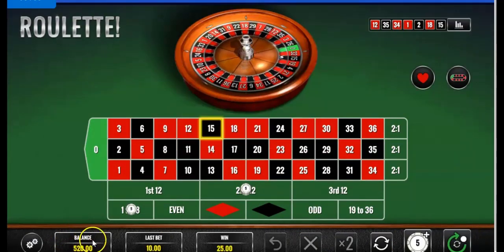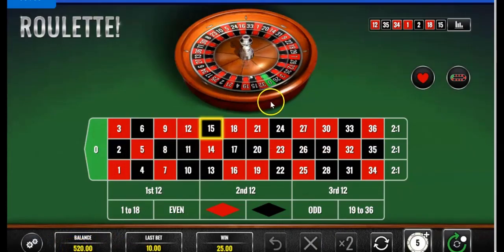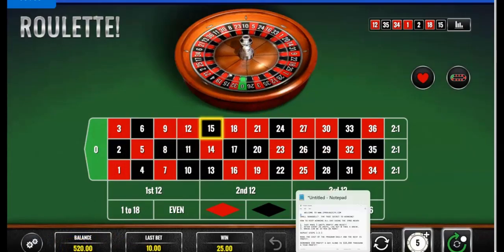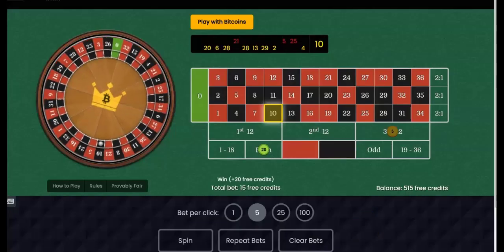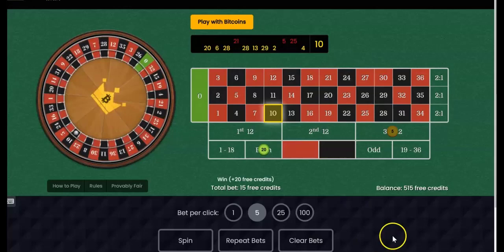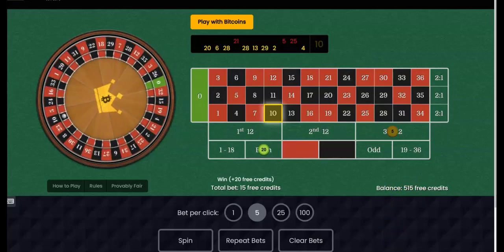We're at $5.20 — I was only trying to get to $5.10. So I've already made 20 units here. As the rules clearly state, once you have made every 20 units, log out and take a break and come back later. Now we want to go back to the other casino and get that to 20 units as well.